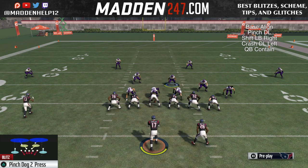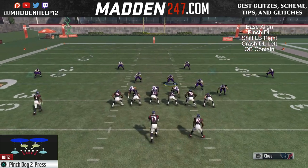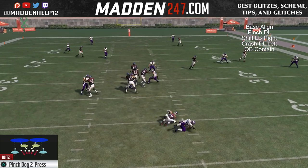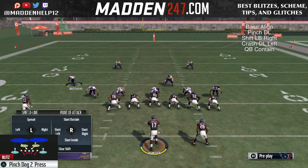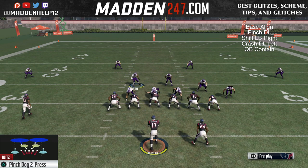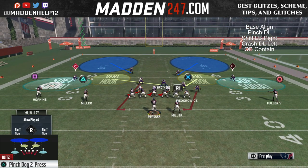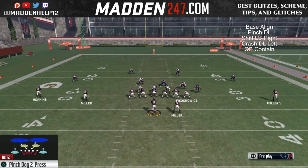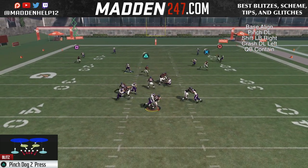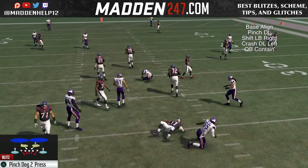Watching this example, you'll see we get a cleaner loop around where the guard has to pick up the defensive end. We get an easy sack on the left side. So we're sending pressure mainly from the right — this is the cover two version. We could play underneath coverage and still send pressure from the left.